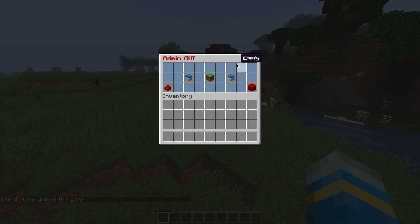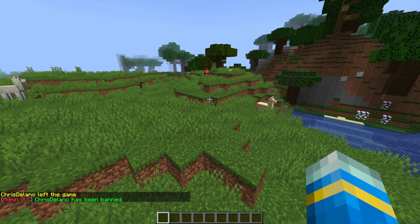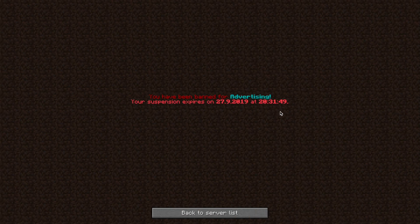Let's have a look at that message that he'll get. Imagine he joins the game again and doesn't stop — we might have to ban him for advertising. So click on Ban and we can change the amount of time, so let's go ahead and choose five minutes or one hour. Then we can click the reason — advertising — and let's have a look at what that looks like. There we go.